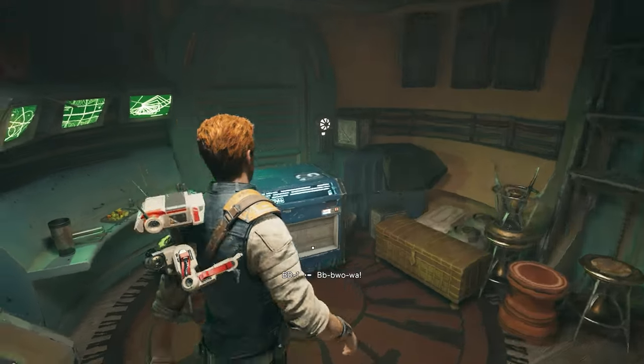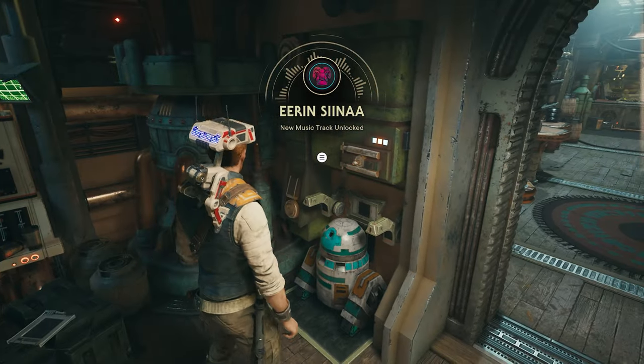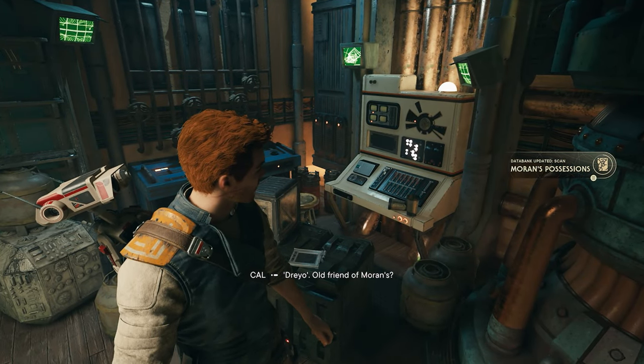But we're going to go inside. The first collectible in here is going to be this chest that's right here on your left. And once that opens up, we can go right over here and scan this droid or this box, and you'll be able to get your second collectible.